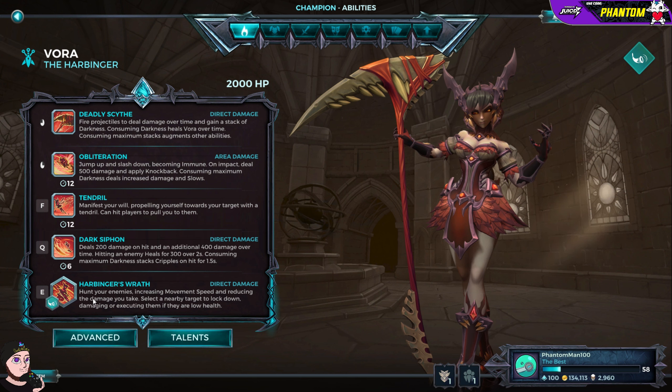Her E is Harbinger's Wrath — hunt your enemies, increasing your movement speed and reducing the damage you take. Select a nearby target to lock down, damaging or executing them if they are low health. It'll mark them, show you how much health they've got, whether they're killable, and you'll either do a big chunk of damage or execute them. You go into third-person mode — floating around with movement speed and damage reduction, then you can absolutely silence someone.